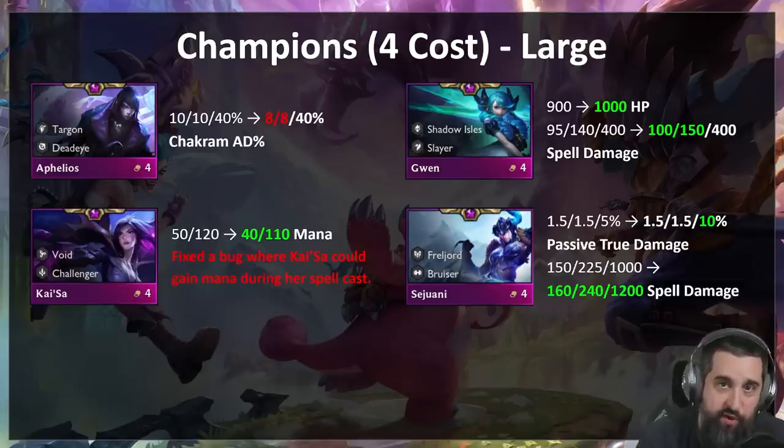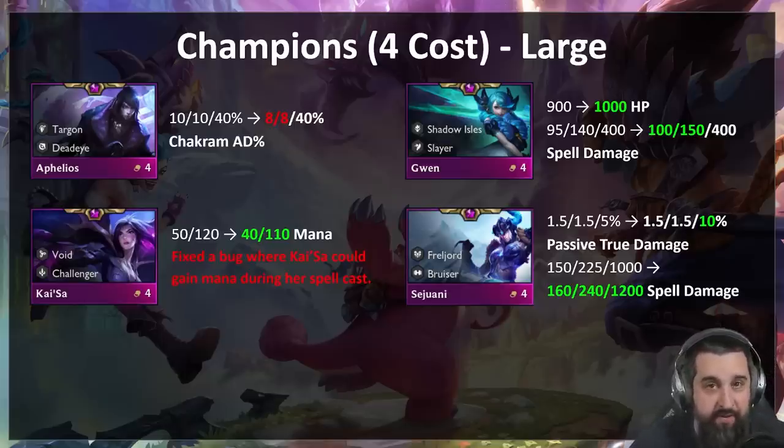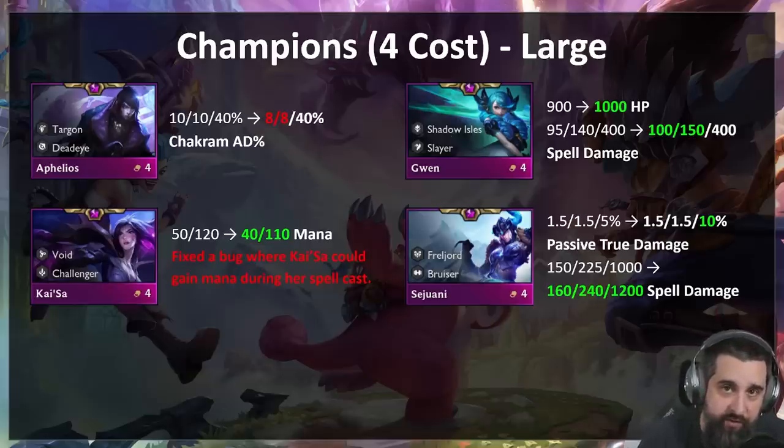Sejuani — this is mostly a buff focused around three-star. Three-star Sejuani is one of the not-great three-star four-costs, so we're buffing that passive true damage by a pretty large amount, and her spell just a little bit. Trying to make bruiser lines a little bit more playable. This should also help some of those Freljord lines. Shen is very similar — three-star mostly buffed here with a bigger ally shield and bigger spell shield. He's just not quite as tanky as he should be; a lot of comps run him over even with three items. A little bit of extra damage and shield, not at two-star where he's doing okay.